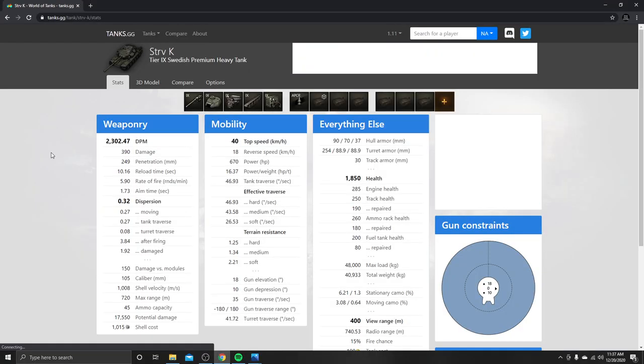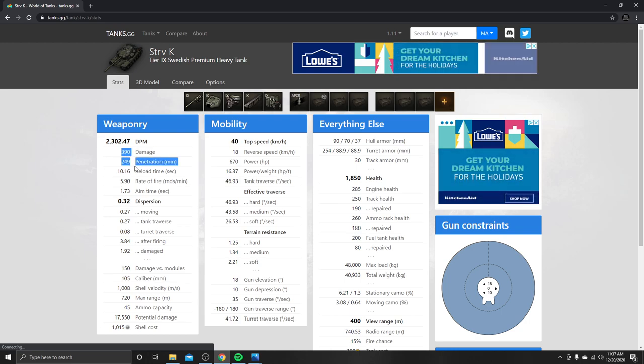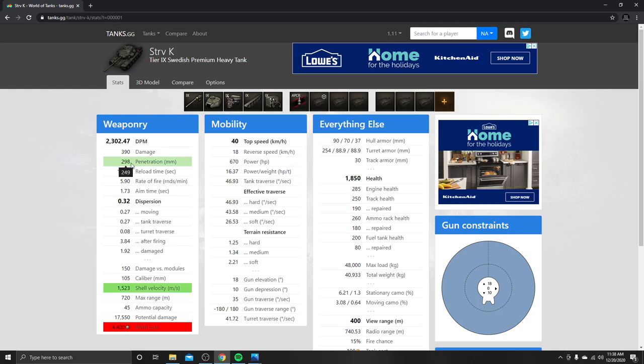I'm gonna be taking you guys over to Tanks.GG. So the PC statistics here — we can go off of the damage, the penetration, top speed, the power to weight. Power to weight: 16.37. You can boost this by running the 105 Octane, which is now a reusable consumable, which I find worth using on a couple of tanks. Top speed of 40, and then DPM — we're not gonna look at the DPM — but damage: 390. Base pen: 249. With premium ammunition, this tank is capable of doing 298.